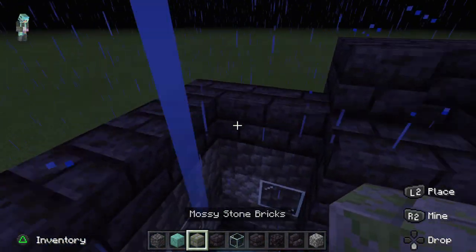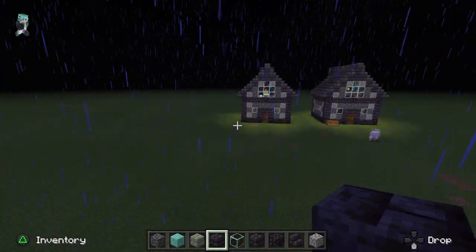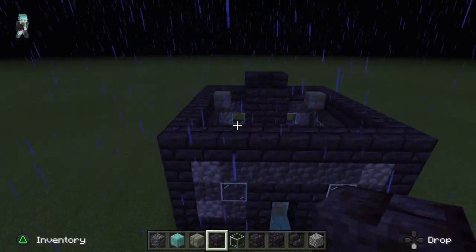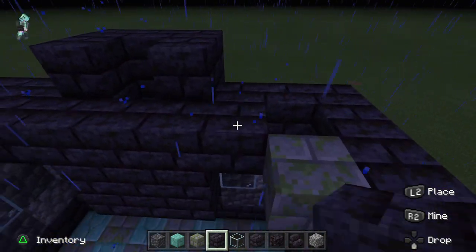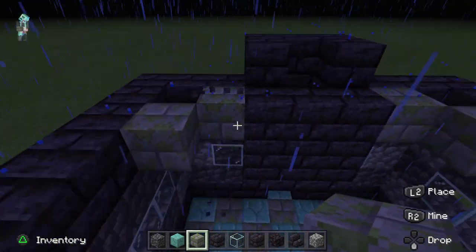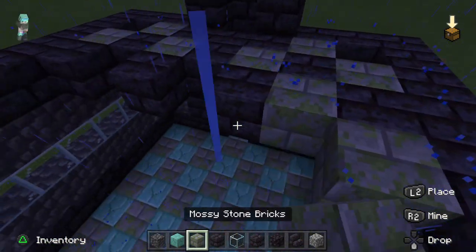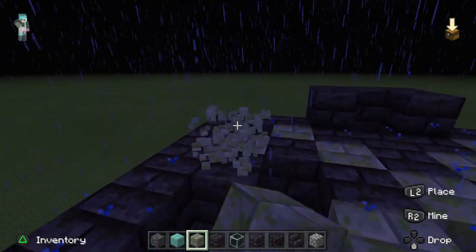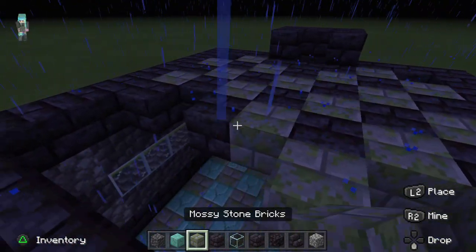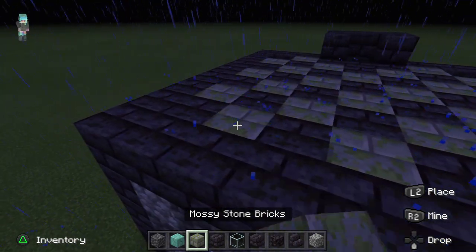And then for the second floor, we start here, and I believe we did these black blocks. So we'll put these here. There's a reason why I left those holes, and you will see why in a bit. Beautiful.